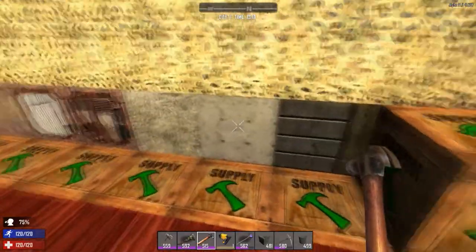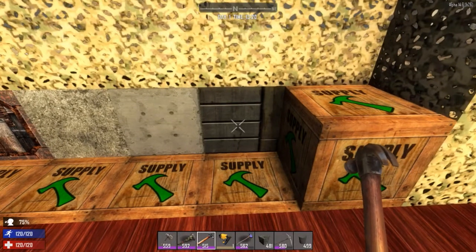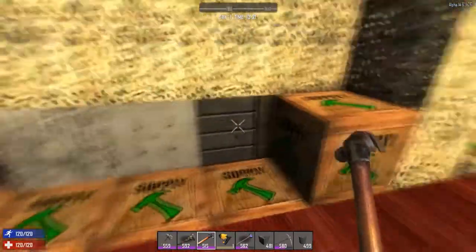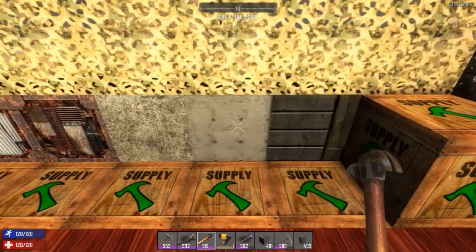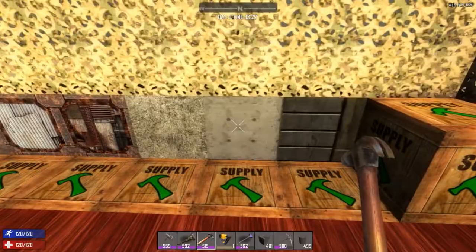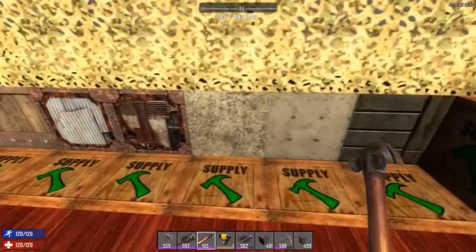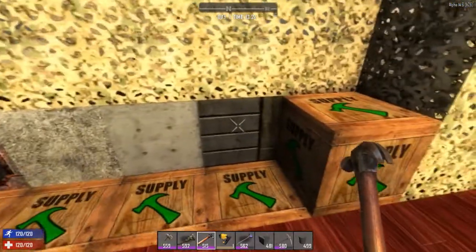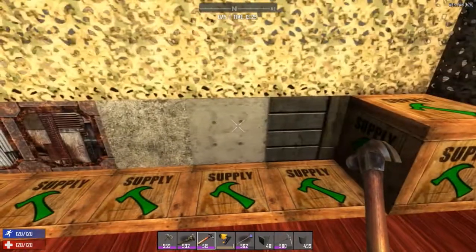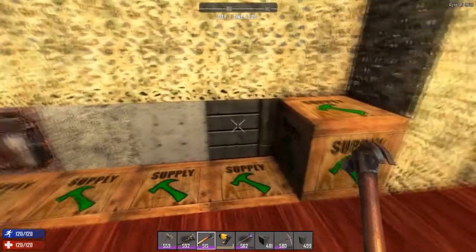Steel blocks are brilliant — they have 10,000 hit points, and zombies do much less damage to steel than to concrete or wood. When a zombie finally breaks through a steel block it downgrades back into reinforced concrete with 6,000 hit points, then regular concrete, so a steel block effectively gives you 19,000 total hit points across the three degradation stages. A zombie has to break through all three in order to actually break through the block.